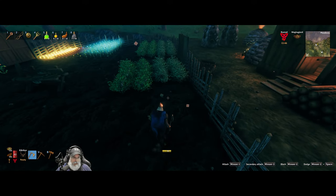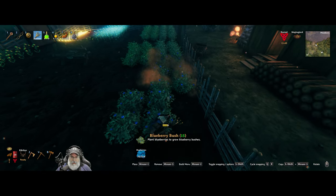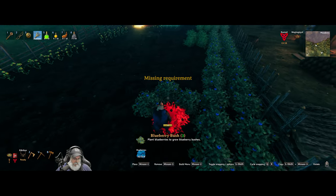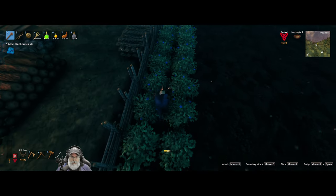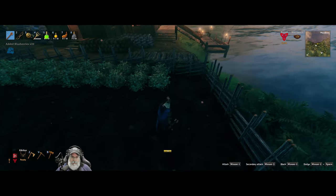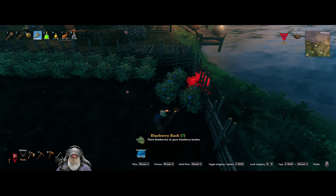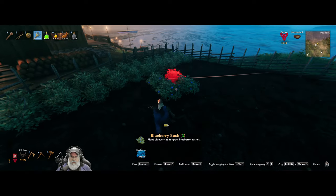We'll keep coming back with the blueberries — let's grab those first and just let those snap in place. I like the fact that you can plant these and then immediately harvest them afterwards. John set the server gather rate back to normal too, so we're just trying to figure out what works best, what everybody wants to do.